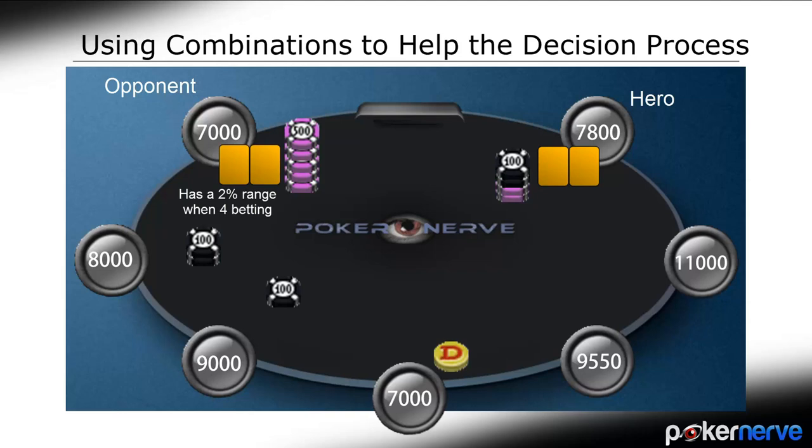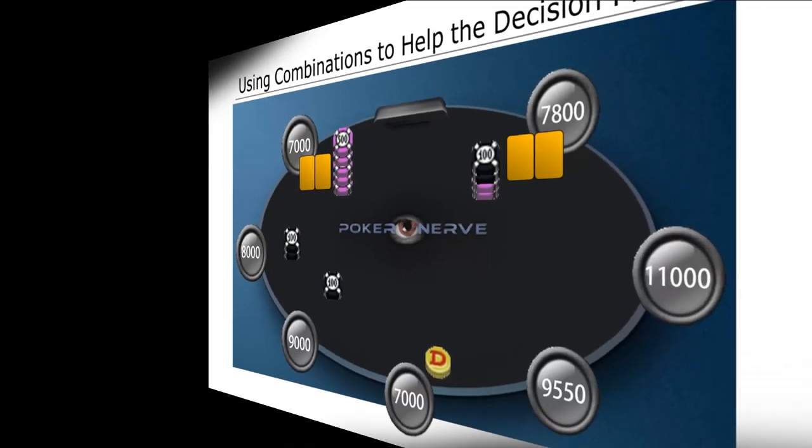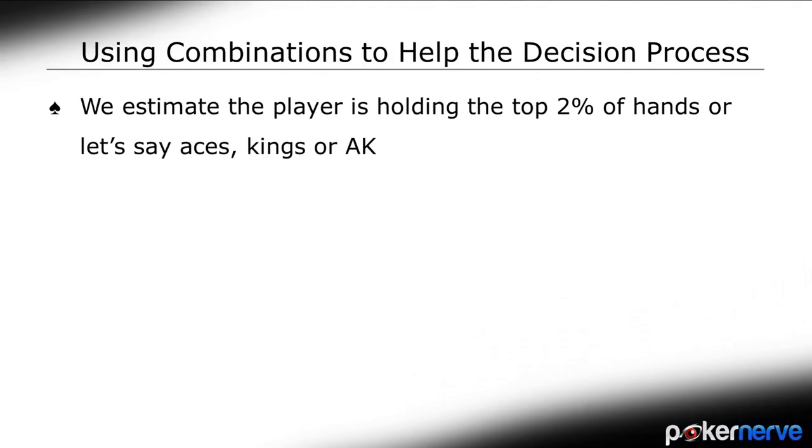New players to the game often figure when this player 4-bets, they are more likely to have a big pocket pair. After all, both Aces and Kings are part of their range, compared to the single holding of an unpaired Ace-King hand.